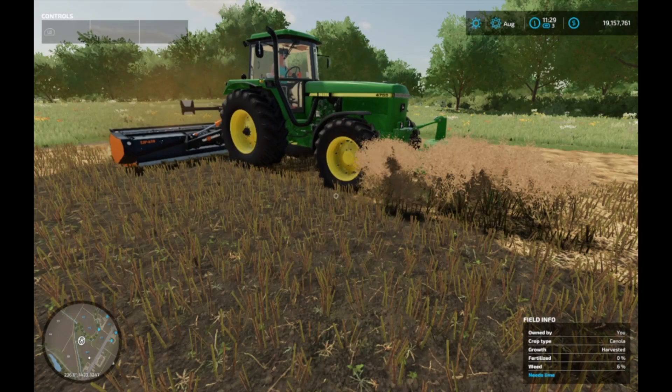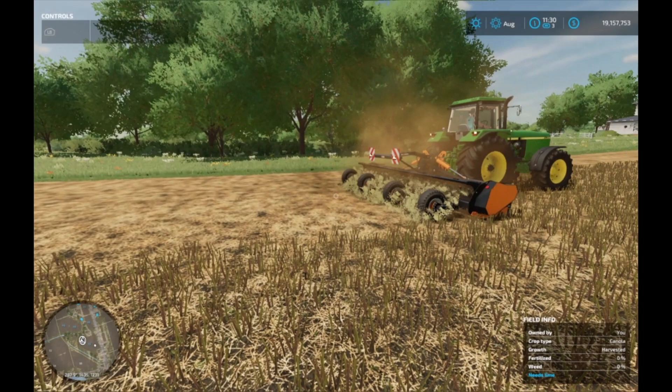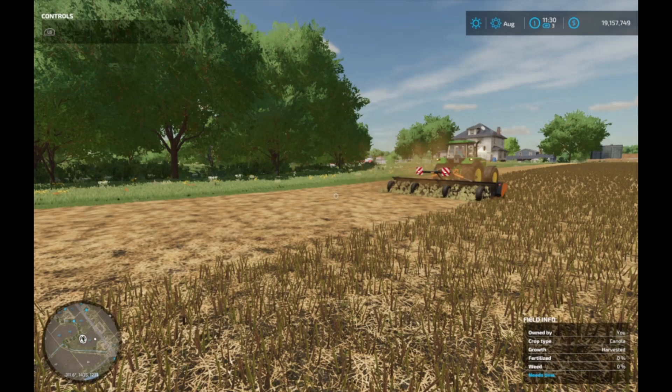Pretty much you're using it as a cultivator, but it doesn't cultivate the ground — unless you have a direct drill, and you can just direct drill into it. Hopefully that helped you out today. If you have any FarmSim22 questions, leave them down in the comments below.